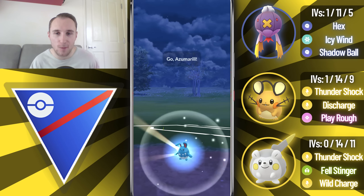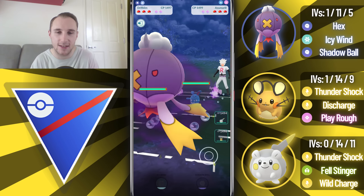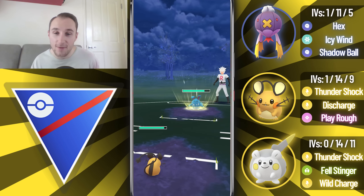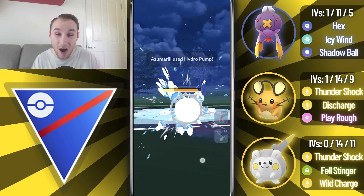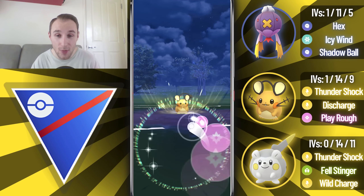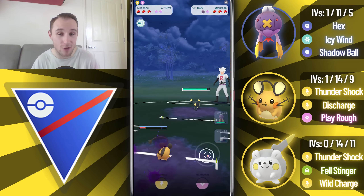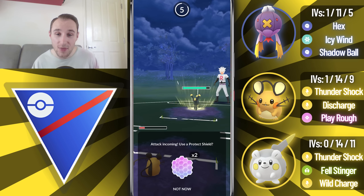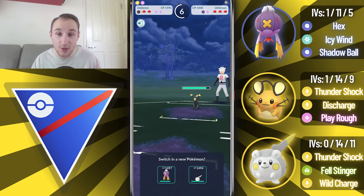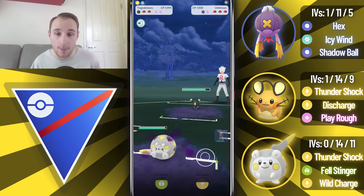Into the next game, we lead Drifblim into another Azumarill, so we're going to play this exactly the same - try to catch the Ice Beam. They've actually farmed up to a Hydro Pump, so I let it go through. Hydro Pump does huge damage, but they switch into an Umbreon, so they're very obviously core broken by this Dedenne. I go for the Play Rough, they shield it up. I'm thinking I won't be able to get to another Play Rough if I let the move go through - it's a Dark Pulse, so we actually would have been able to get to the Play Rough if we had shielded, so maybe a mistake there by me.